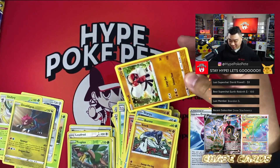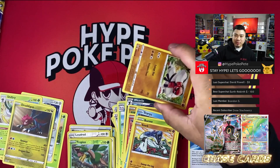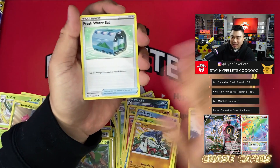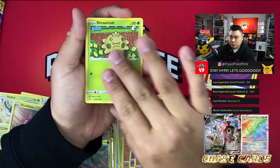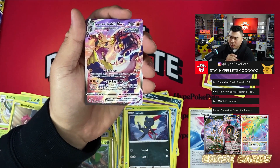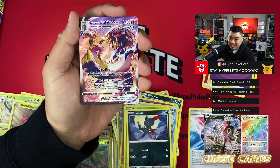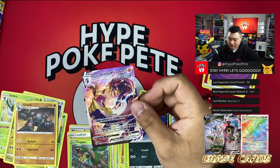Let's see — maybe we get a V-Max or V-Star here. Watch it be something like an Aggron V-Star or V-Max with my luck. We got Dustox, Shroomish, Piplup, Turtwig, Sneasel — oh wait, I take that back! We got a Rapid Strike Urshifu V-Max from the Trainer Gallery! That's a pretty sick card.